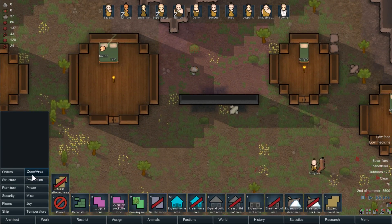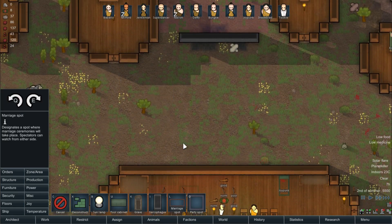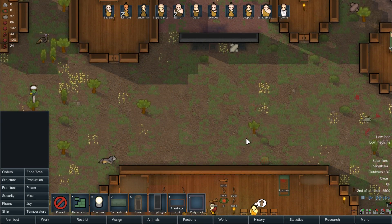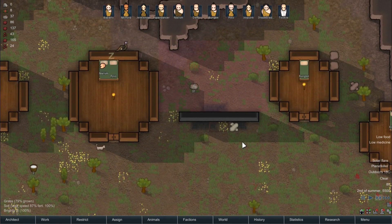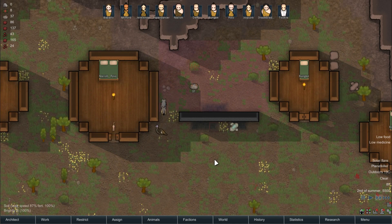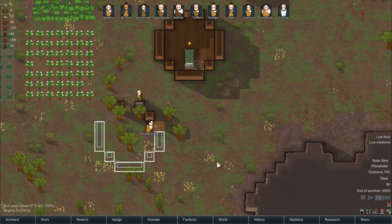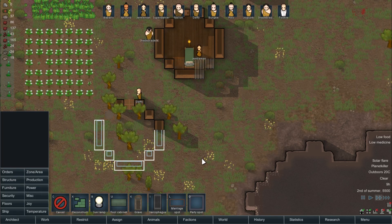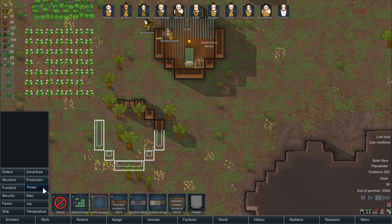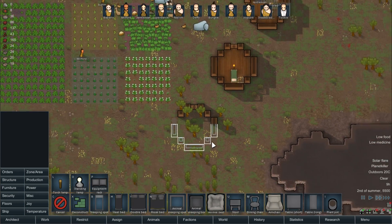We could actually incorporate this in the colony. Let's put the party spot — it's already there. This will be the marriage spot in front of the great black wall. Get that away. All hail the great wall. I think we still don't have any wood here to make the furniture.